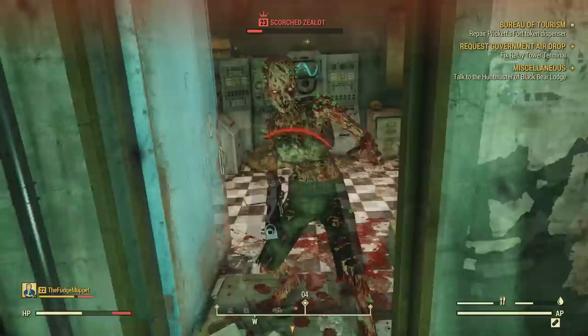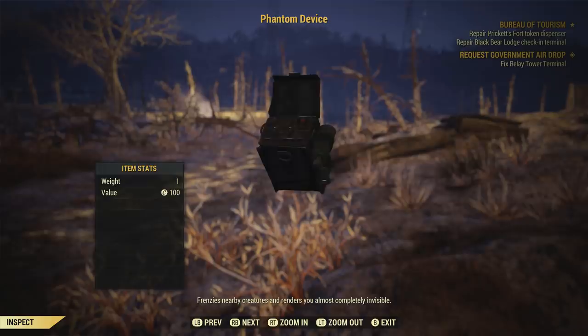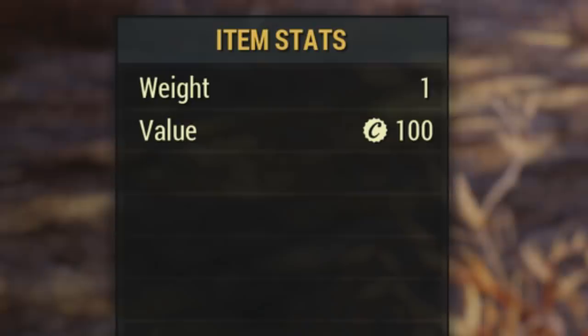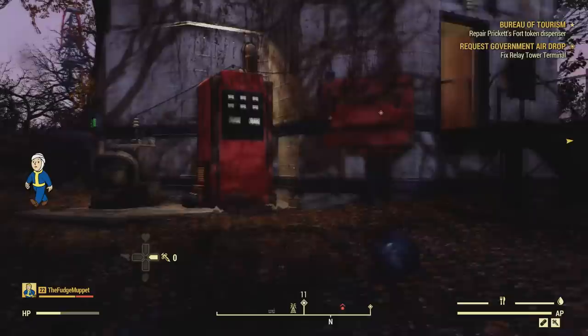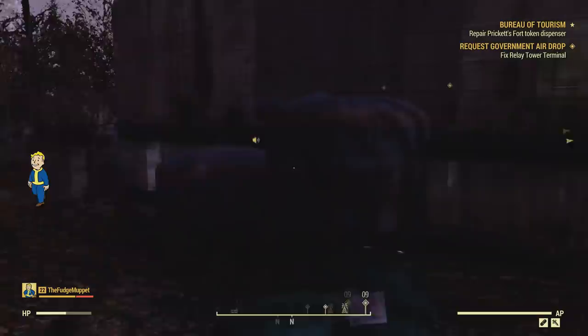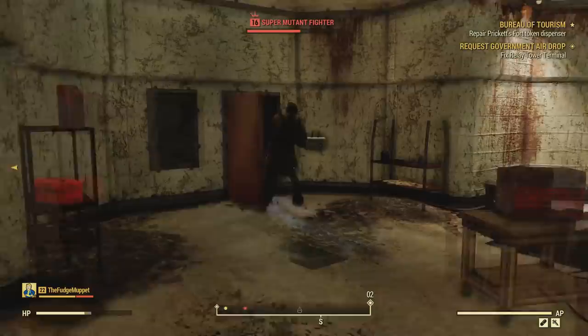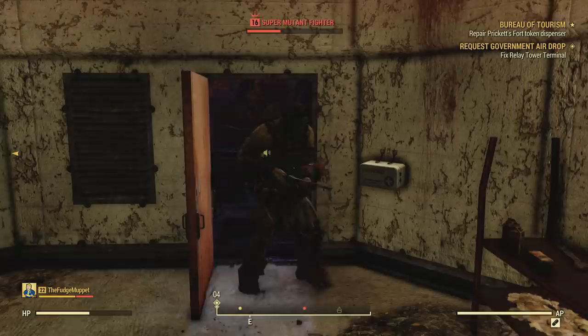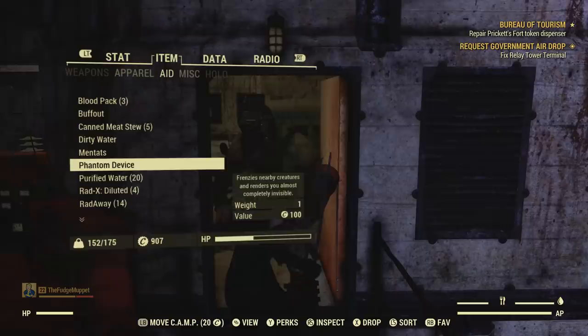The Phantom Device is a special aid item which frenzies nearby creatures and renders you almost completely invisible. It has a weight of 1 and a value of 100. You'll get one for completing the quest, but you also unlock the ability to craft more at a Tinkerer's workbench, although the requirements aren't super easy to come by. They include 1 adhesive, 1 copper, 1 stealth boy, and 1 hallucinogen gas canister. When you activate it, it lets you go invisible like a stealth boy, and has a really cool visual effect surrounding you in a black smokescreen. You slip through enemy creatures, making you feel like a badass phantom as you disappear through the smog, and the creatures tear each other apart while you remain hidden.